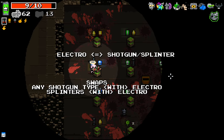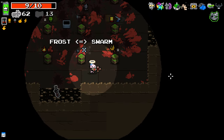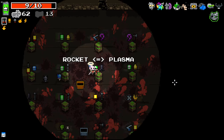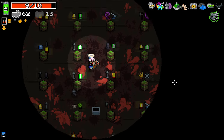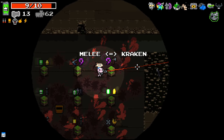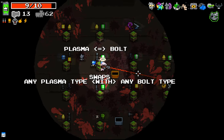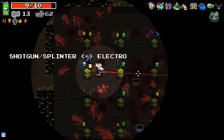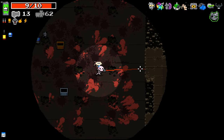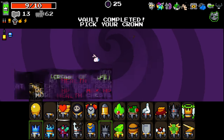Shotgun splinter into Electro — could be fun. I do like something into Kraken though — Kraken's always my favorite. So going like Bullet into Kraken would be really nice but I don't know if that's actually something that is available. I'm not seeing many Krakens over here — only seeing Lightning into Kraken, or Kraken into Melee which isn't really ideal. Plasma into Bolt is kind of good. Shotgun splinter into Electro — I'm going to try that out. That seems potentially kind of crazy.